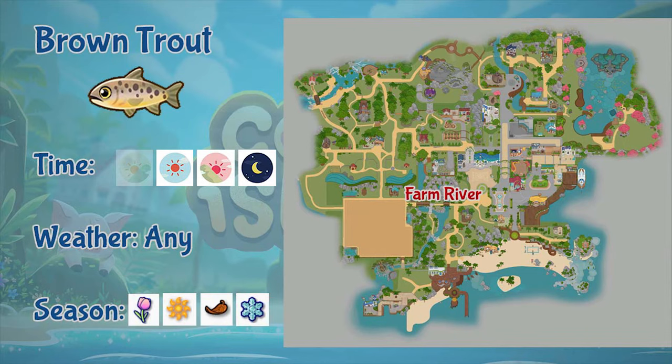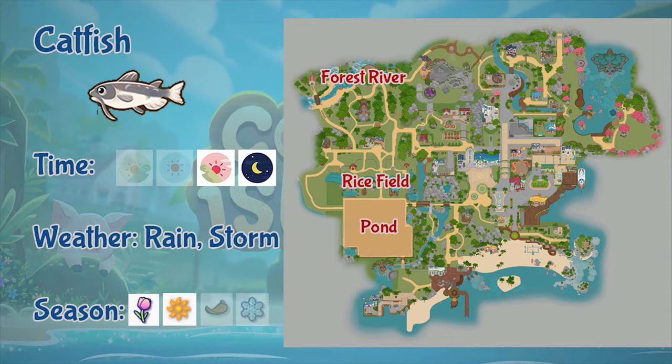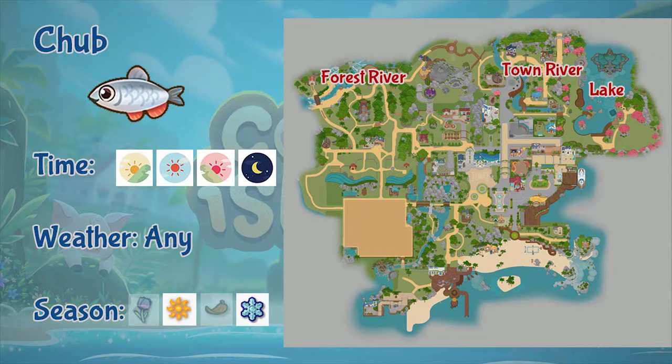Next is the brown trout. You can only fish this trout in the farm river. It appears during afternoon all the way to night, in any weather, and in any season. Next is the catfish. You can fish catfish in the rice field pond and the forest river. It only appears from evening to night, and only in rainy and stormy weather, and during spring and summer seasons.